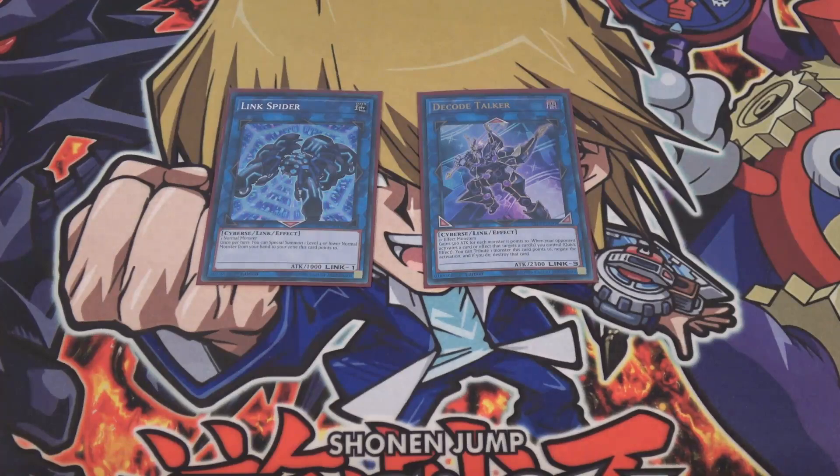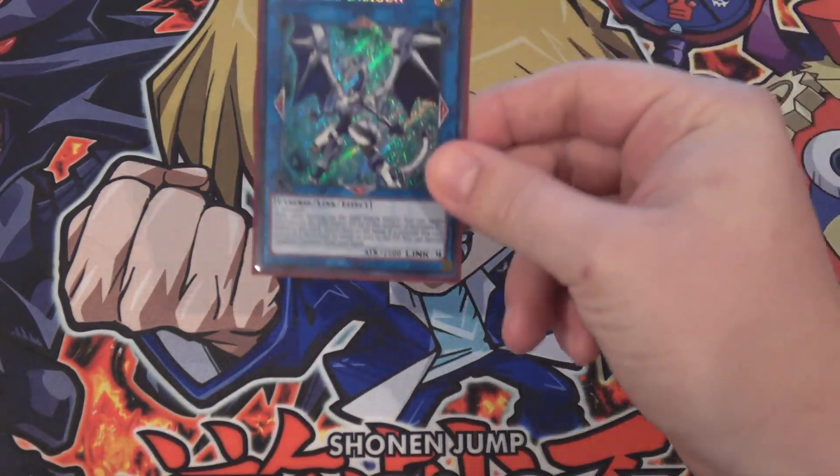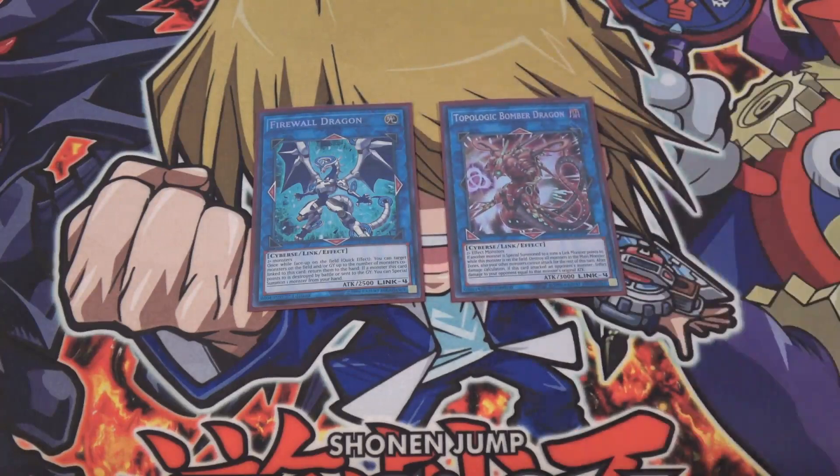I'm using one Firewall Dragon and one Topologic Bomber Dragon — both are great to bring out. With Mind Control and everything, you can bring these out fairly easily. A deck like this made to Link Summon is probably the one that can summon these monsters the easiest right now. World Chalice can really swarm the field, making Firewall Dragon and Topologic Bomber Dragon relatively easy to bring out — they're your boss Link Monsters.